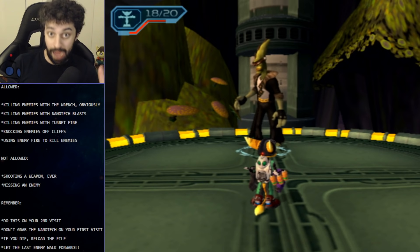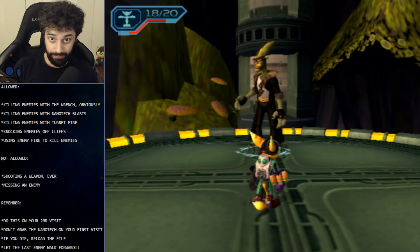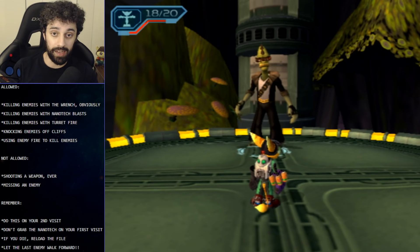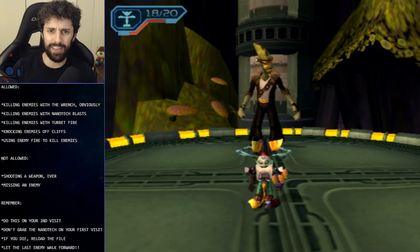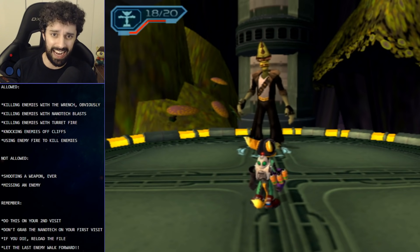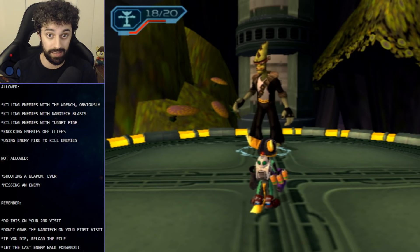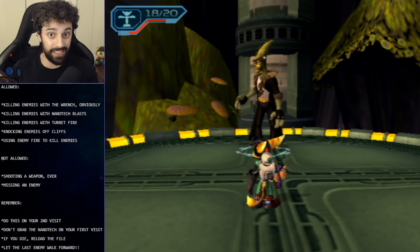A few tips to bear in mind. Number one, you're going to want to do this on your second visit. Do not do this when you initially load Joba because there are going to be more enemies. I think there are 47 enemies on a first visit and 34 on a second visit — a difference of 13 enemies. That's 13 more chances for you to die, so you want to do it on the second visit because it's just way easier.